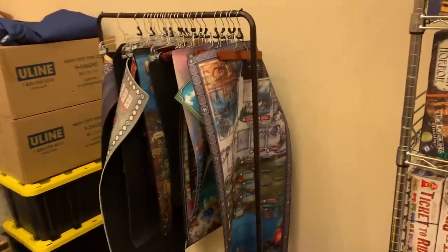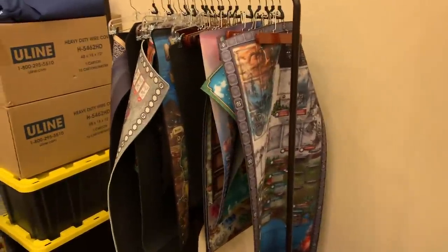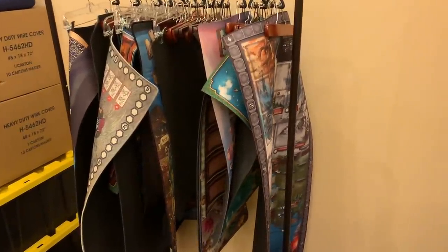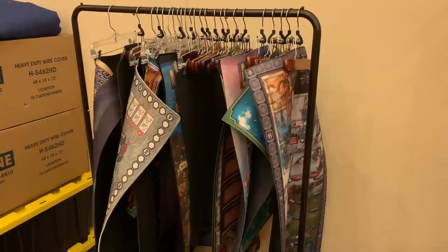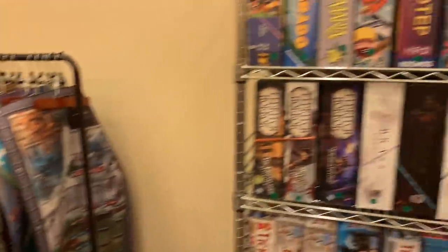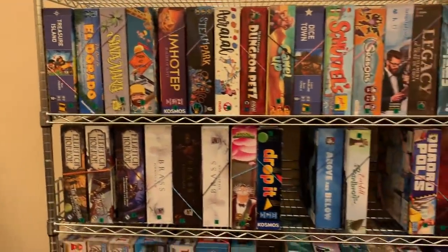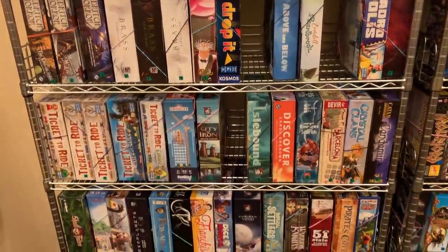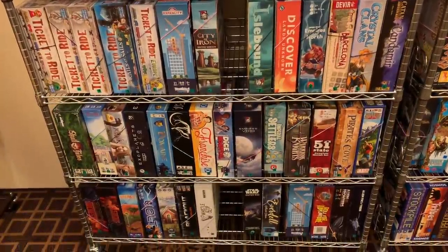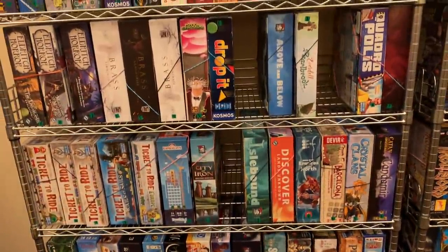Hey everybody, Tom Vassell here, and today we're taking a look at the Dicetower library. I just want to show you how we have it put together here. We have a rack here where we're putting our mats hung up if you want to get a mat for a game, but we have currently about 18 shelves. Now you'll notice some holes here — I'm at the Dicetower retreat right now, so some of these games are either being played or they've been pulled to do reviews.